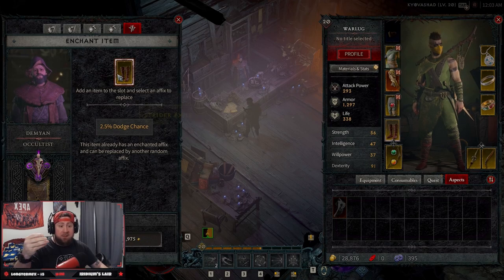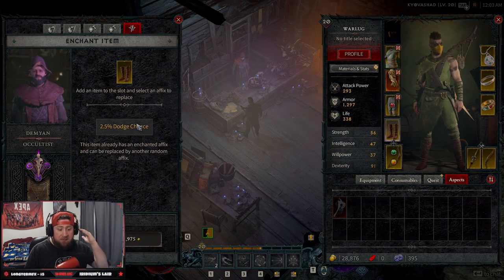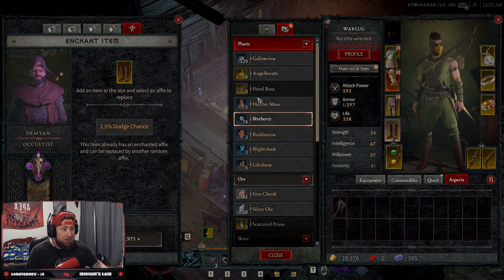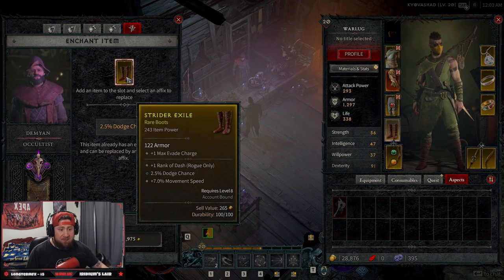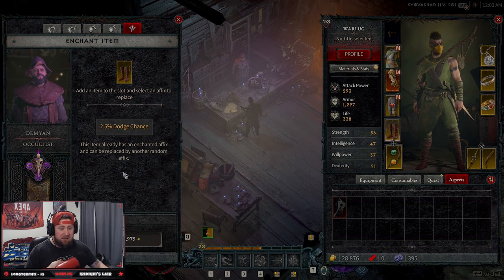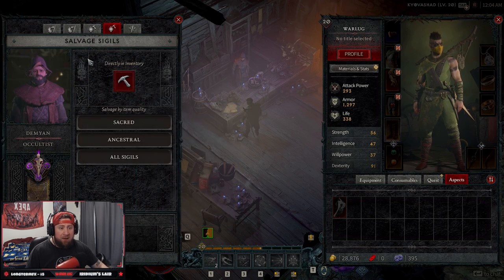Since I'm not using Caltrops, I'll take the dodge chance - replace it, boom. You can do this again, same thing as before, costs veiled crystals and money. The only issue I have with the rerolling system in Diablo 4 is that right now I have no way to see what the possible outcomes are for rerolling something. That's something Diablo 3 has but Diablo 4 does not. I can't see what options are available, which is kind of a huge bummer. Hopefully there's a table out there later, but as far as in-game I can't see possible affixes.